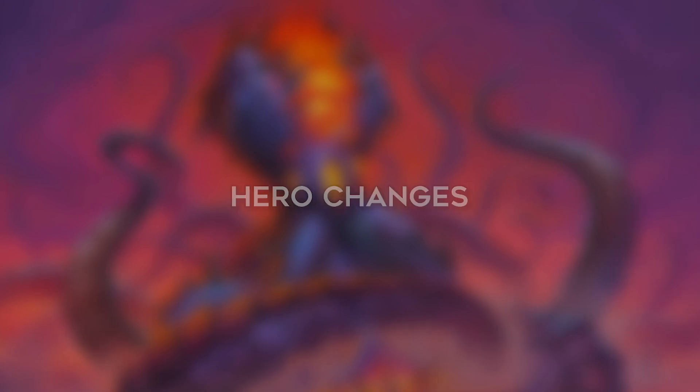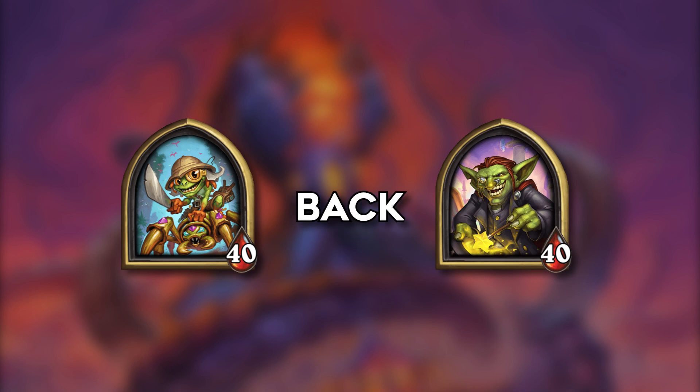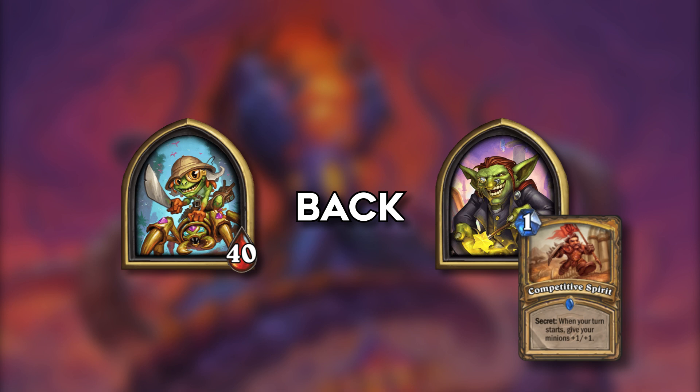Let's begin by checking out the hero changes first. Galakrond got removed. F. Filian and Akazamzrak are now back. Akazam got a new secret called Competitive Spirit added to his pool. Still don't take him.